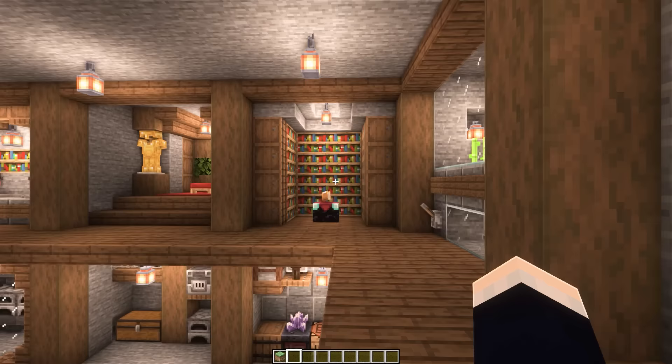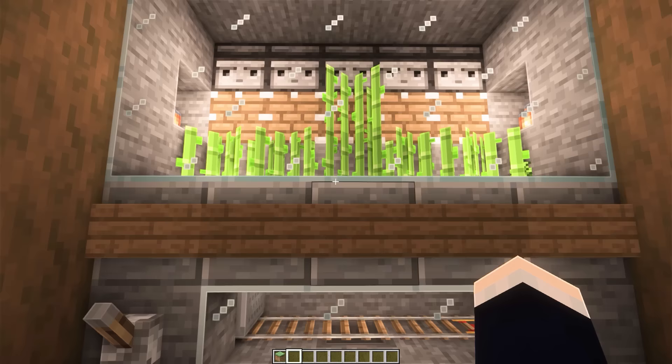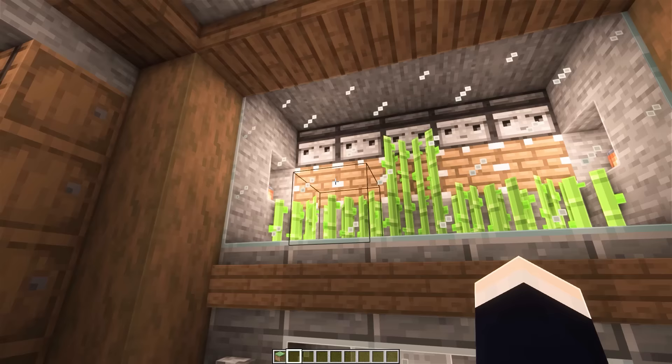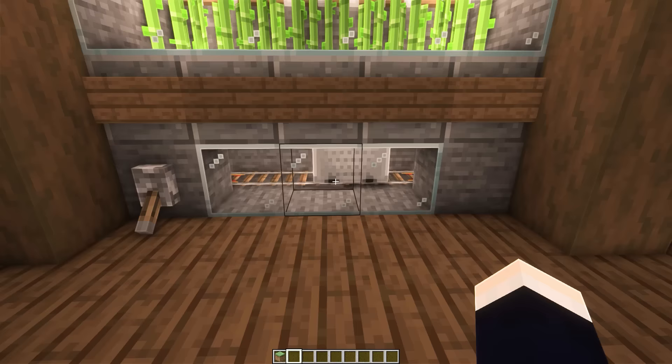Starting off with this section here, which is the fully automatic sugarcane farm. All you have to do to turn it on is flick this lever, and the minecart will go back and forth and constantly pick up all of the harvested sugarcane, thanks to the pistons and observers up here. This minecart goes over this hopper, which deposits it straight into our storage section down below.